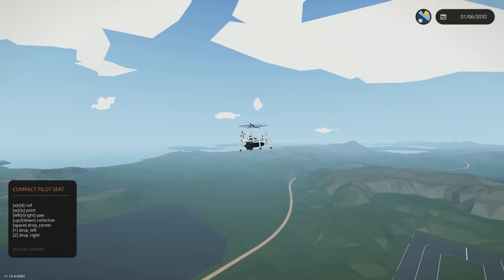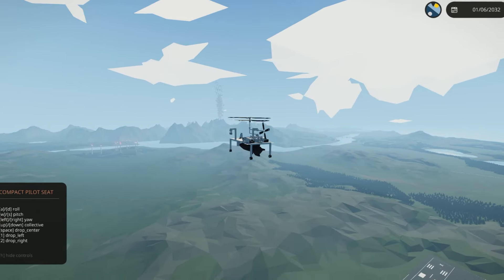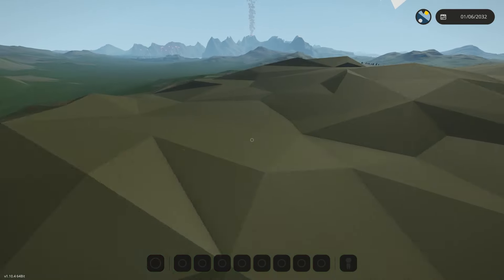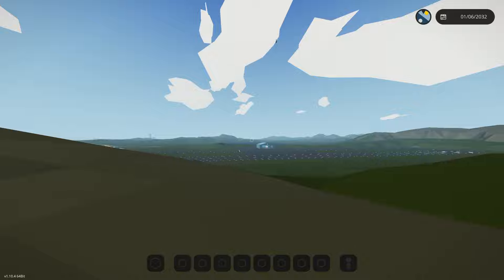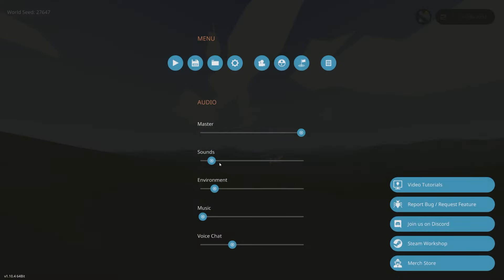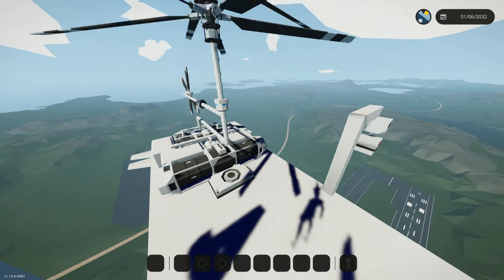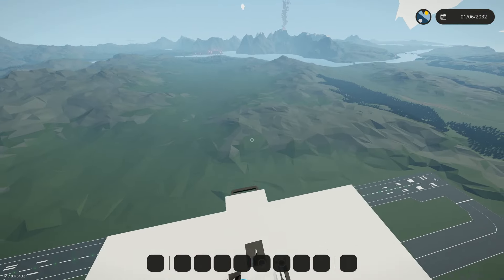Let's not do any subtle movements because this thing could probably explode on us. I'm going to drop the right bomb and no-clip down to watch it. I click number two and it drops. We watch it and — oh wow — okay, it did explode, but that looked like a really basic explosion.